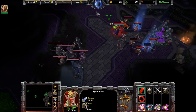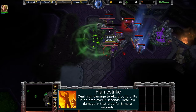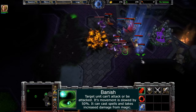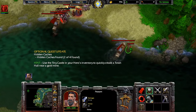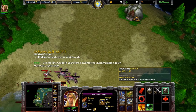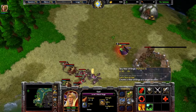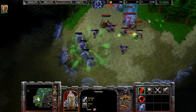My hero unit is Kael'thas. He has a large area-of-effect fire attack, and the ability to banish enemies or allies. Banish is a great tool for Deathless runs — it can temporarily disable strong enemies, or phase out my allies that are taking too much heat. After clearing the no-build segment and activating the first observatory, I get a base on an island. Unfortunately, the island also houses an undead base, who sends attacks early and often.